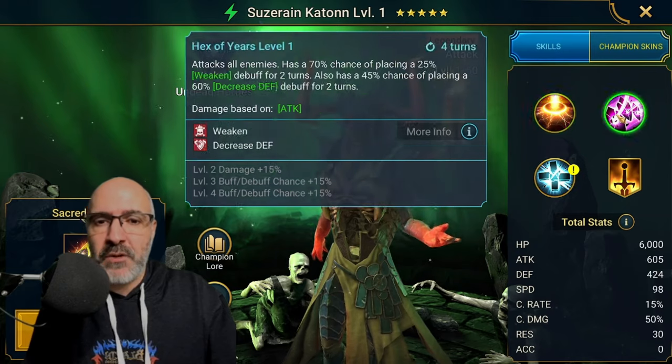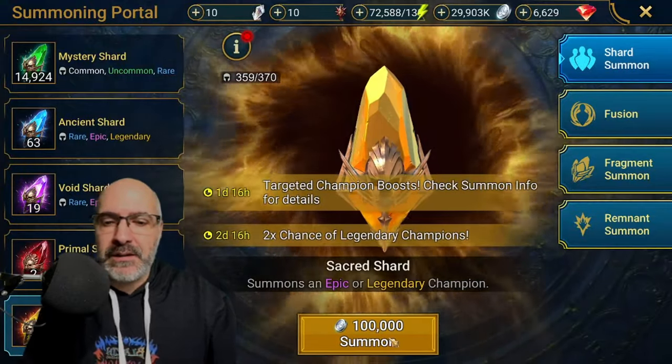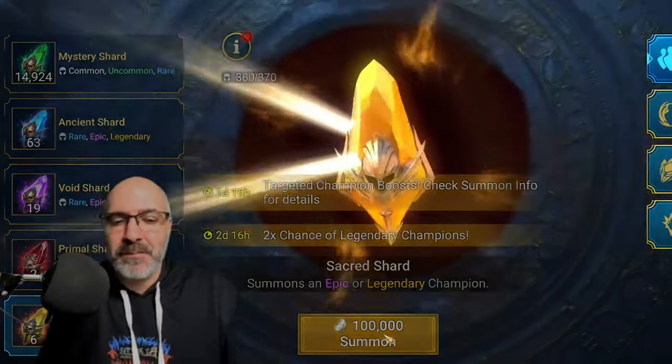Not the best on this account, but we could definitely get some usage out of them. Seven more sacreds. Can we get a Duchess? Come on Plarium, give me a Duchess.